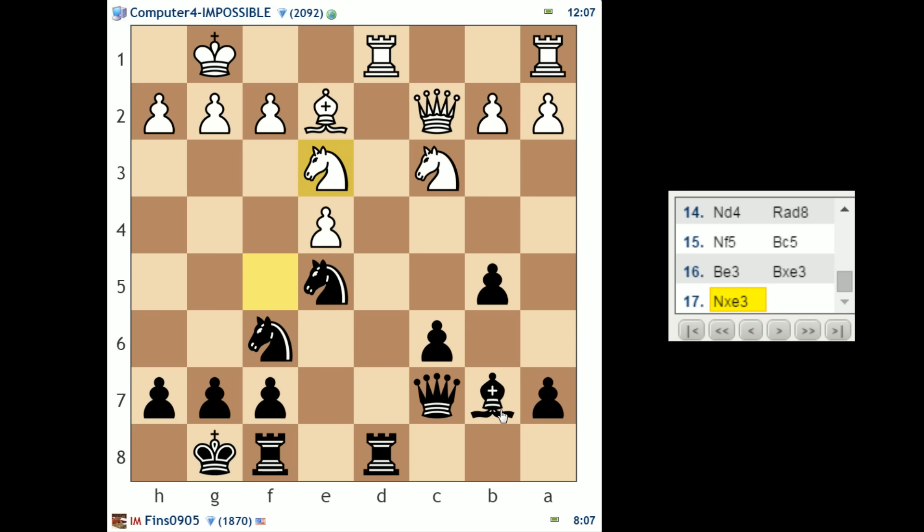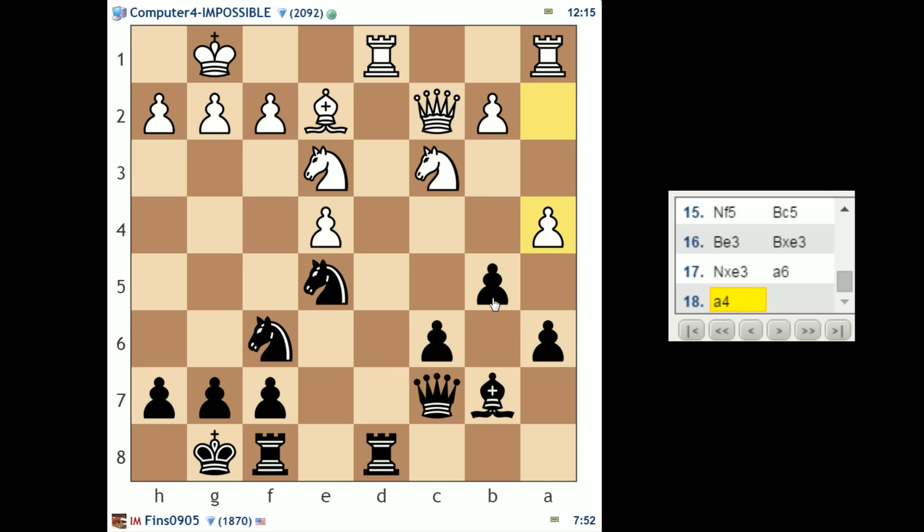I don't want this bishop to sit on B7 behind my C6 pawn forever though — hence why I'm looking at A6. So if A6, A4, B4, Knight A2, then I can't play C5 because of Knight takes B4, although E4 might be hanging in that case. Let's play A6. Also Knight takes B5 was a threat, so I think it makes sense to sidestep that. The engine plays A5. How about Queen B6, getting out of any C file issues and having a look at the knight on E3?